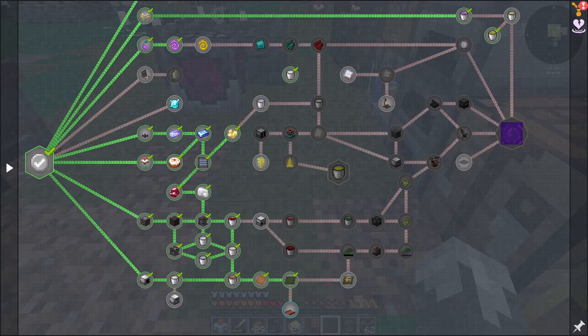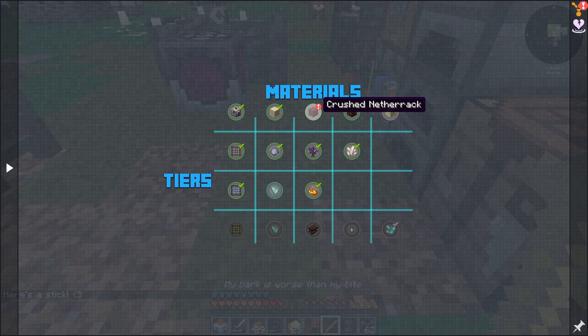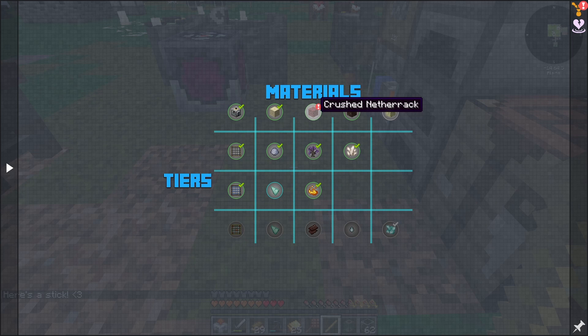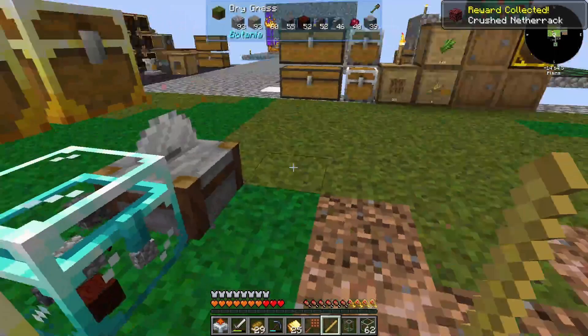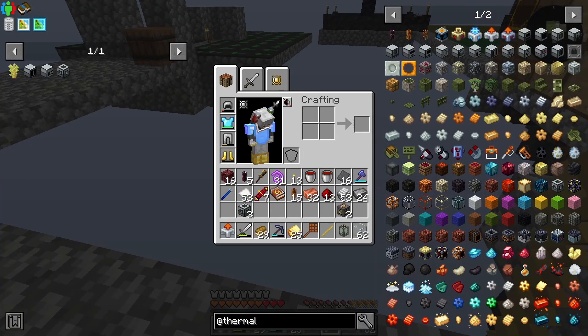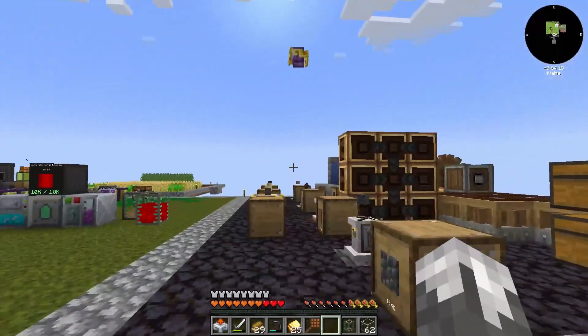We've got a quest to complete. I started sieving some netherrack — I hadn't even touched it yet and I got the quest for completing that. So you can go off the edge, and so can the netherrack, because we've got all kinds of netherrack over there.